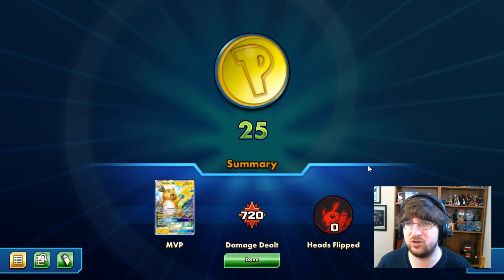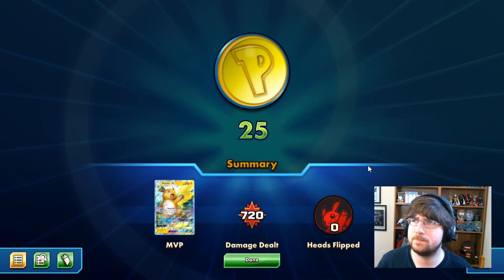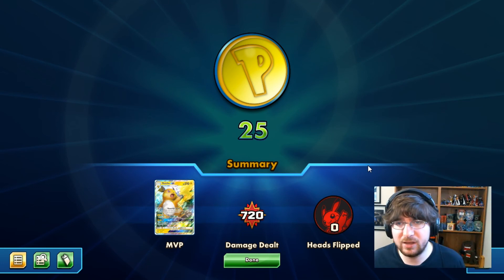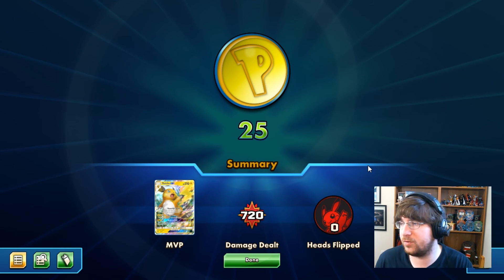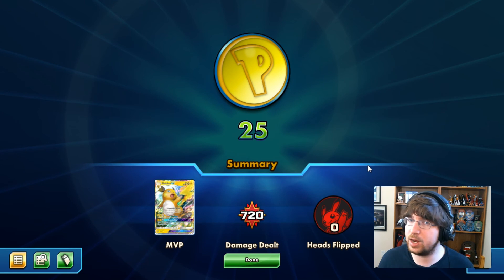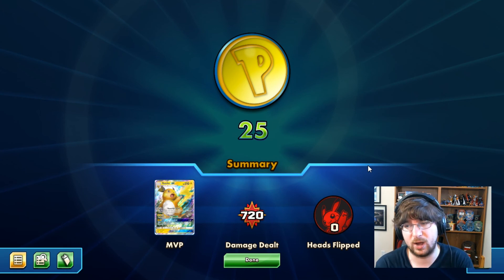Raichu itself is an evolution, so I have to run more cards to set up Raichu instead of just running Darkrai. That's the downside. The upside to Raichu is the paralysis, which can stall, and the Thunder attack, which actually isn't bad — high damage output. You can run Choice Band which increases Thunder to 190, but the first attack is the one I'm actually going to be using, and XP Share making sure energy stays in play is way more important.